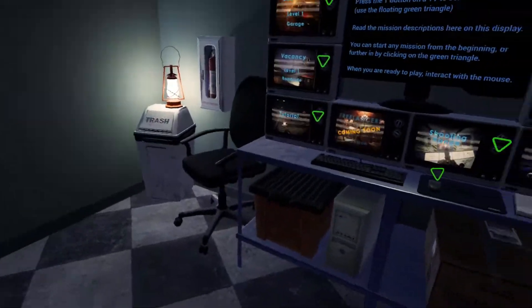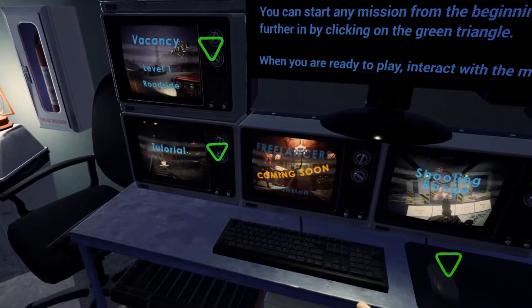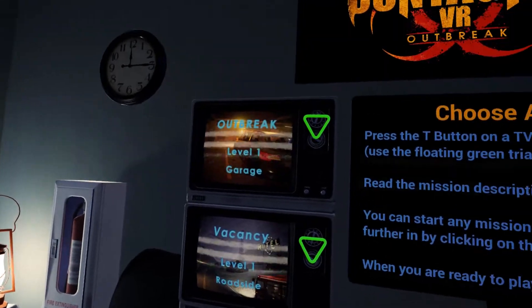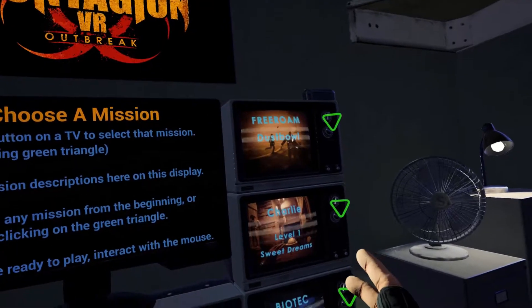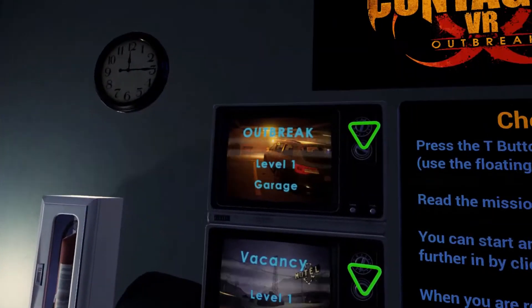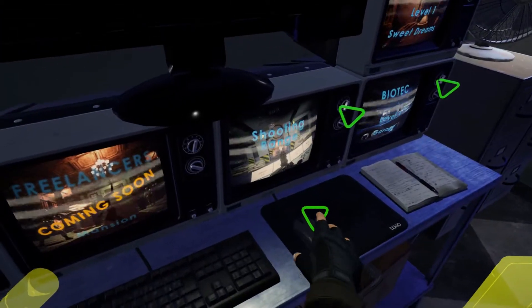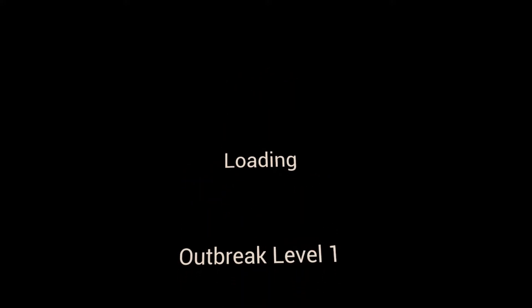So what have I got here now? I've got a mouse, a shooting range. Freelancers coming soon, tutorial, level one roadside, level one garage, free roam Dust Bowl, Charlie's Sweet Dreams, Biotech. So let's just start here with Outbreak Garage. Loading level one Outbreak.